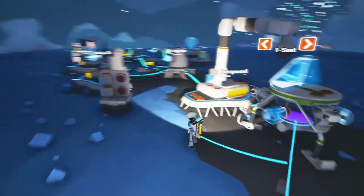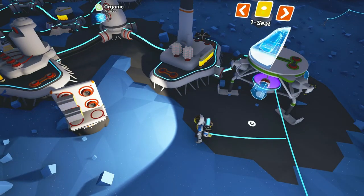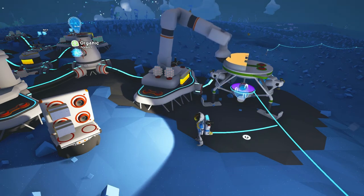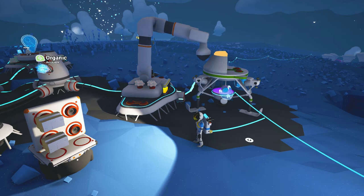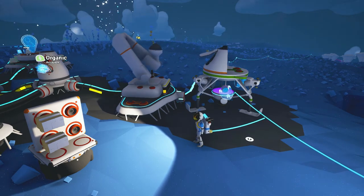We're gonna need to build a seat so we're gonna need some more compound for that. Well luckily I got some extra. So let's go ahead and print our seat for our shuttle, that way we can travel in style rather than in a deck chair that's nailed to a flat surface.